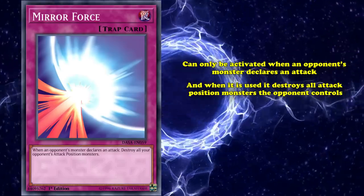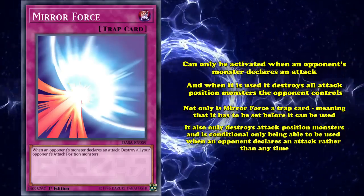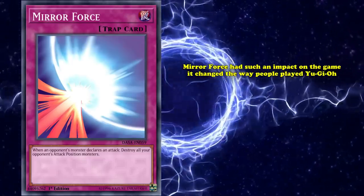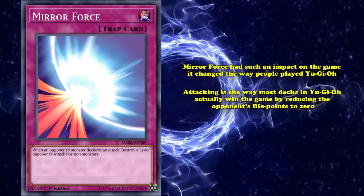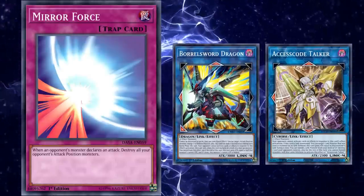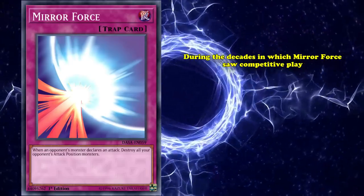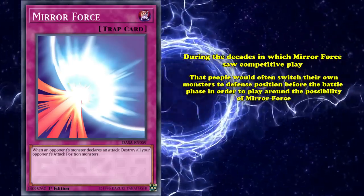There are a lot of factors which make Mirror Force worse than cards like Raigeki. Not only is it a trap card, meaning it has to be set before it can be used, but it also only destroys attack position monsters and is conditional — only usable when your opponent declares an attack — which gives your opponent plenty of opportunity to remove it or set up negations before entering the battle phase. Despite these downsides, Mirror Force changed the way people played. Attacking is how most decks in Yu-Gi-Oh! actually win the game, and even in the modern era, cards like Borrelsword Dragon or Accesscode Talker are valuable tools used to close out games, but they still must attack — putting them at the mercy of Mirror Force. During the decades Mirror Force saw competitive play, players would often switch their own monsters to defense position before the battle phase to play around the possibility of a Mirror Force, and at least preserve some resources in case their attack position monsters were destroyed.